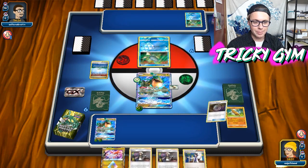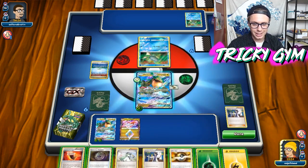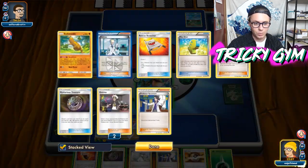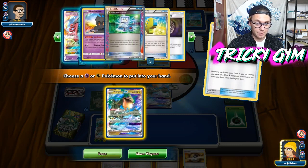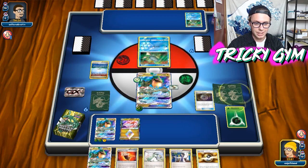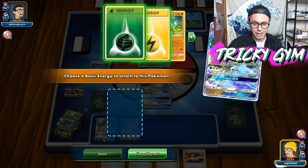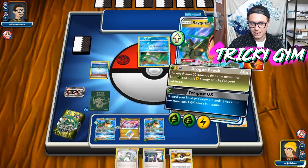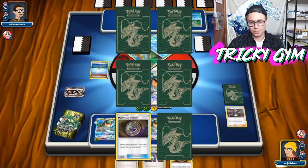This Rayquaza deck — I pretty much just threw a Computer Search in here, a couple copies of Colress, and called it a day. Where else do you start when you're testing for Expanded format? I think you kind of just start testing things. That's what I did for BuzzRock last year — just threw a couple copies of Colress in BuzzRock and wanted to see if the deck could hang. I decided it could, and BuzzRock ended up being really silly good in Expanded format. I'm trying to see if Rayquaza can be good as well — not really sure, but it definitely has potential.